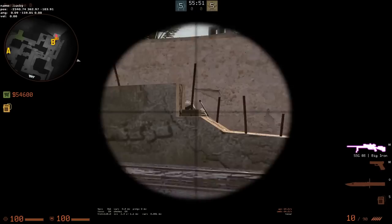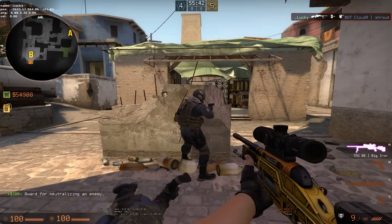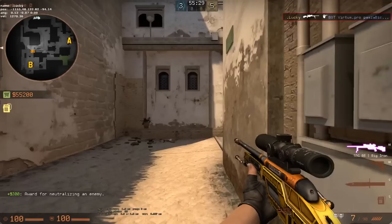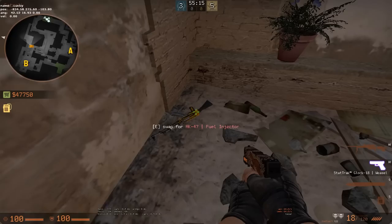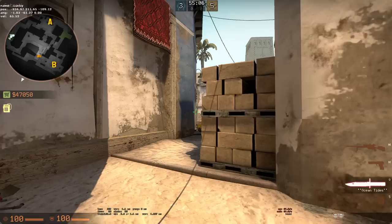The other thing the scout is really good at is wallbanging. You can shoot through a wall and get a one-hit headshot wallbang. Of course, that's also the problem with the scout — if you shoot someone in the body, they're not dying. They actually need a headshot in order to be killed, so definitely always go for headshots. That's why many people say the scout is a mix between the AK and the AWP. You're playing it more like an AK or even a deagle, always wanting headshot height to kill enemies more efficiently.